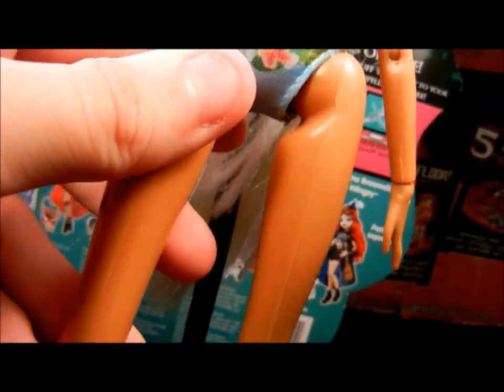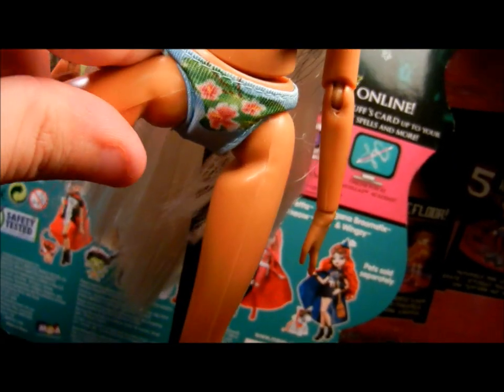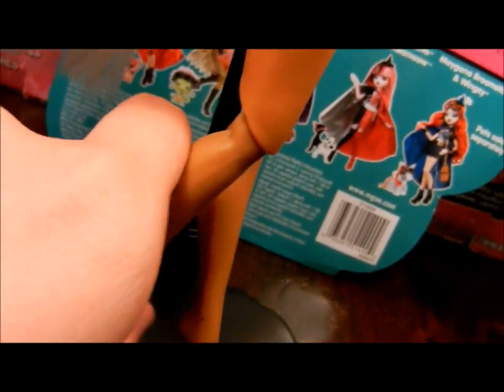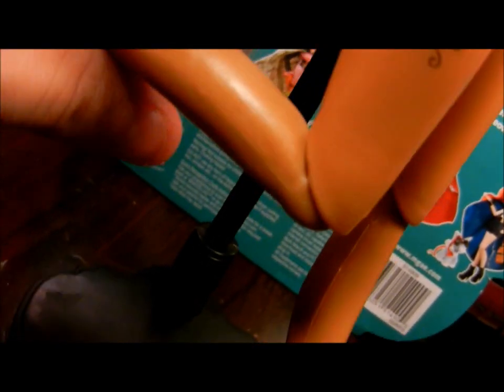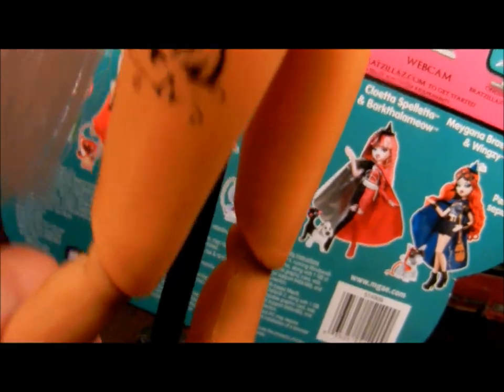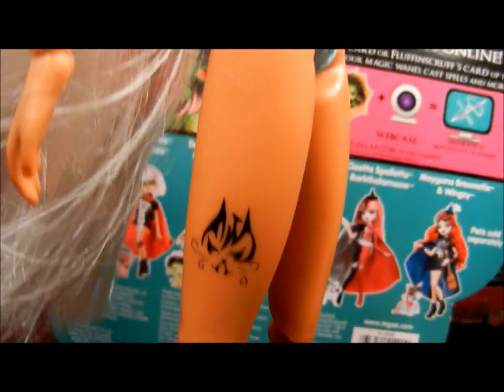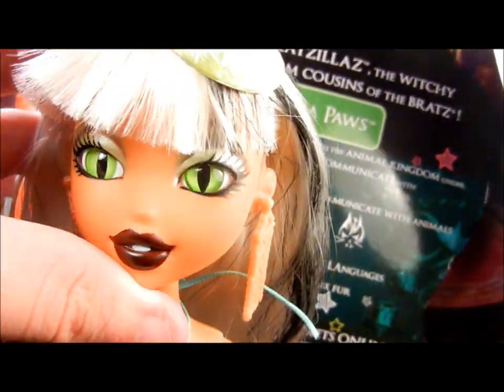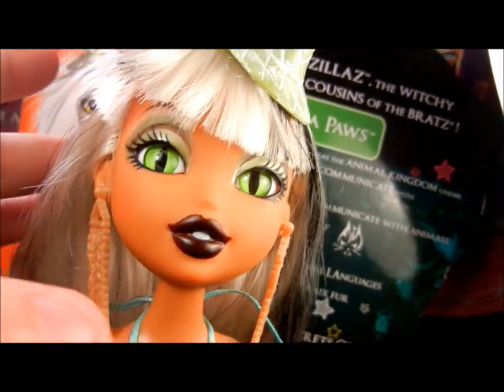Their legs can go all over, and their knees, while they aren't pivotal, do bend up quite a bit. Each one also has a little tattoo — their witch mark. Sasha Bella's is a tribal cat, and it's on her thigh. In addition to the head, that's basically all of their points of articulation.